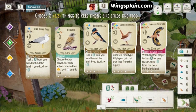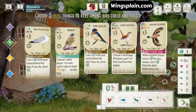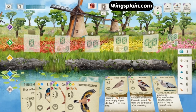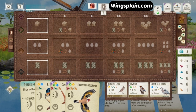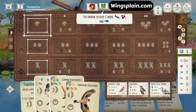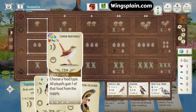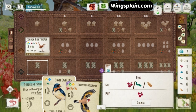Pretty straightforward and self-explanatory. Looks like I'm paying extra special attention to my food spread here. Must be thinking of probably using the cherry on the nightingale, lay eggs, gain a worm, then play the Barn Swallow. There's nothing great in the tray, so we don't really get an advantage for going first here. Looks like our opponent kept a fish, worm, and a cherry in two cards.